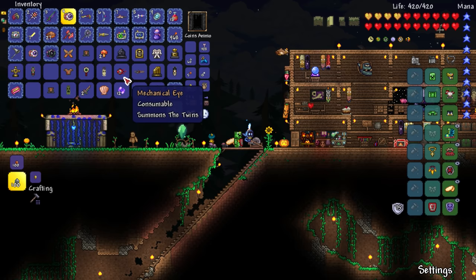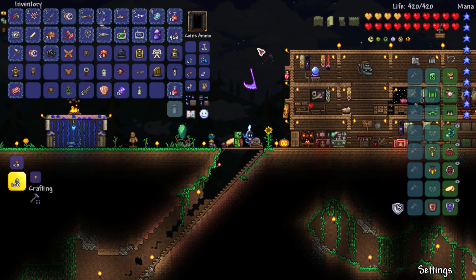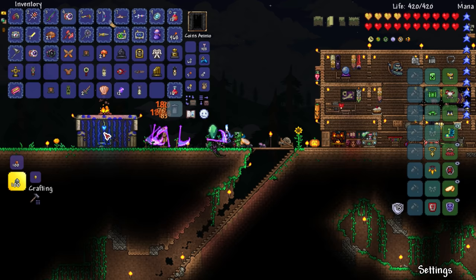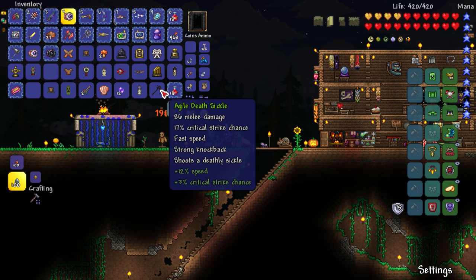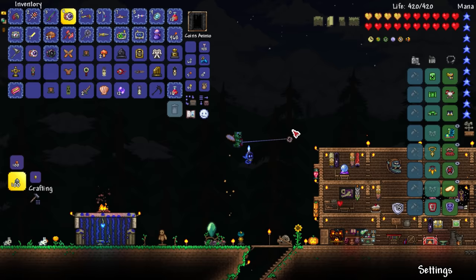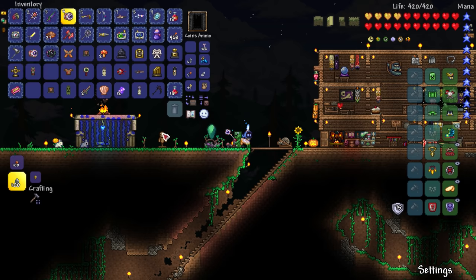We still have the mechanical eye, butcher's chainsaw, and the agile death sickle — just like the ice sickle. This is supposed to be better, right? Let me aim at the training dummy — it's hitting it pretty well. 86 melee damage, agile plus 12 speed. I don't know if code 2 or above is infinite, so I don't have to worry about the time running out — I assume it has longer range as well.